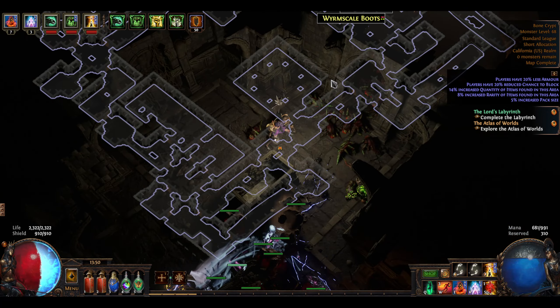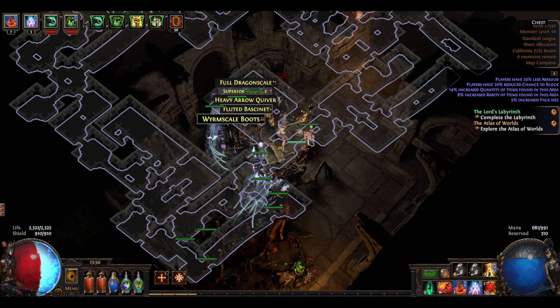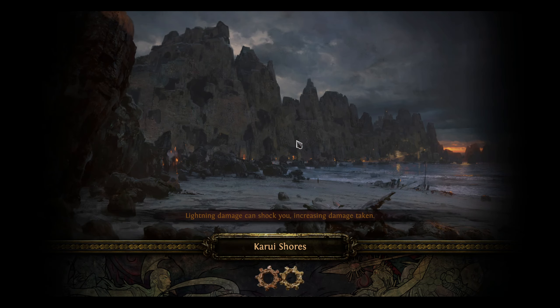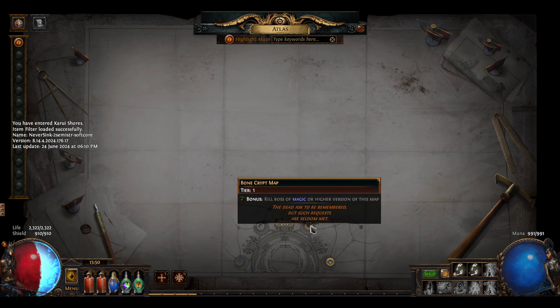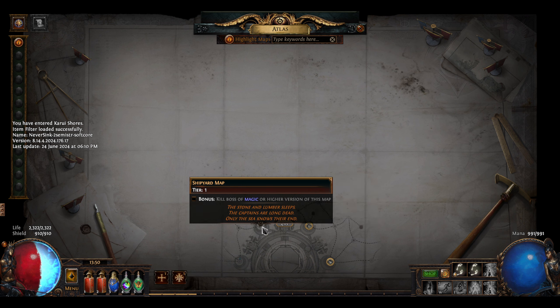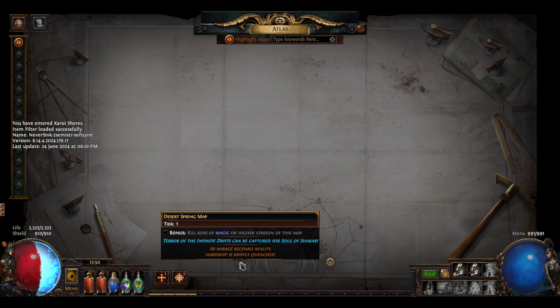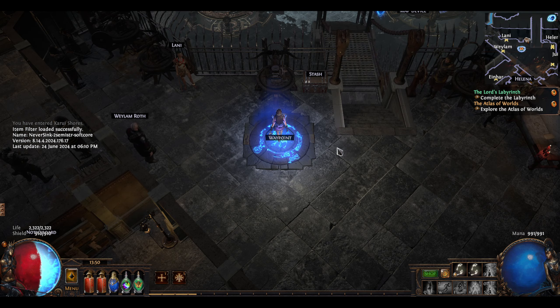Nothing changed when I did that, so I'm guessing we can head out of here. Kill boss of magic — kill the boss. So, is there a boss on every map, or are there different kinds of maps? I'm a little bit confused by that. I'm going to organize my maps by tier. All the rest of these are tier one, but I'm just going to leave some room because I imagine I'm going to mostly have tier one maps.